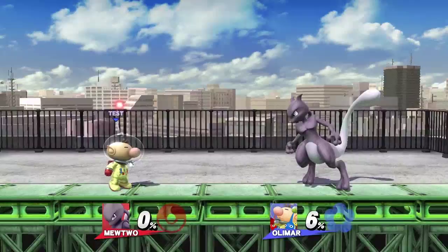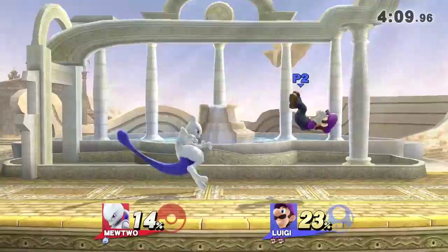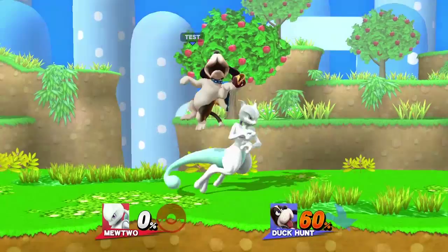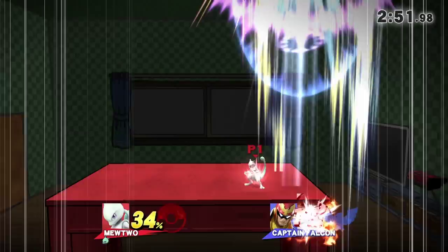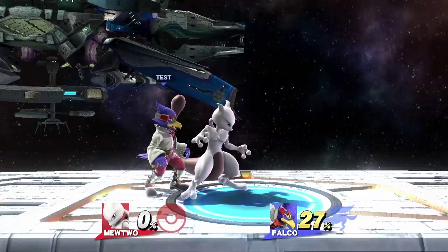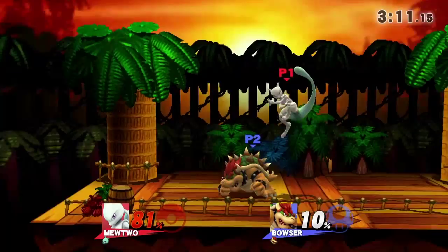Another move that can combo at any percent is Mewtwo's up tilt. At low percents it will bring the opponent right in front of you, allowing you to follow up with something quick. What makes this move incredible is that it has very little knockback even when your opponent is at high percentages, meaning it can true combo into an up smash, making it an extremely potent kill setup. This kill setup works on a majority of characters; however, there are a handful where it only works when their body is in a low position. For example, if you up tilt Lucina during her down tilt it will work, but not during her standing position. The rear part of Mewtwo's up tilt doesn't have this property, but depending on DI, it can still combo into an up smash at low percentages or an aerial at mid percentages.